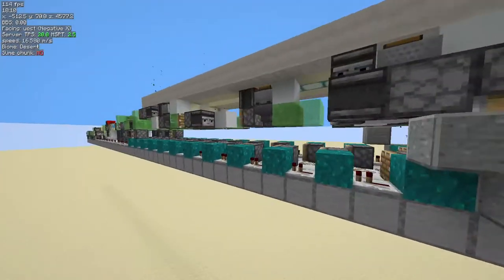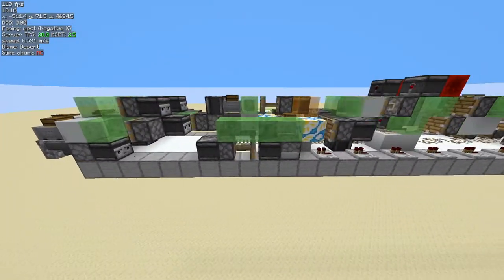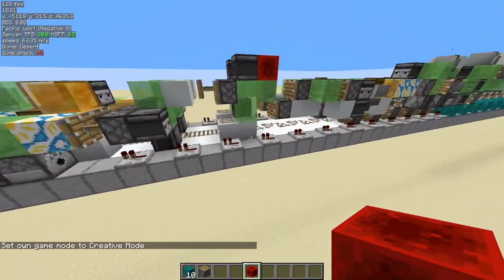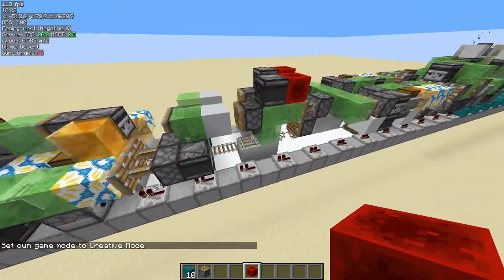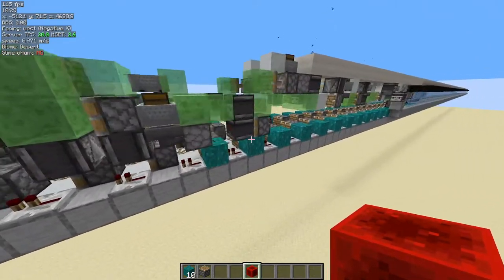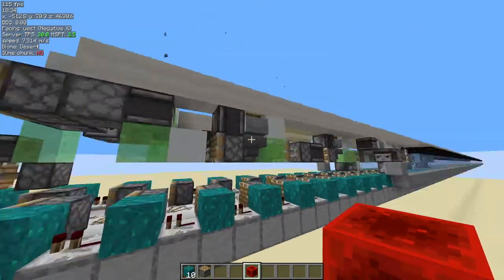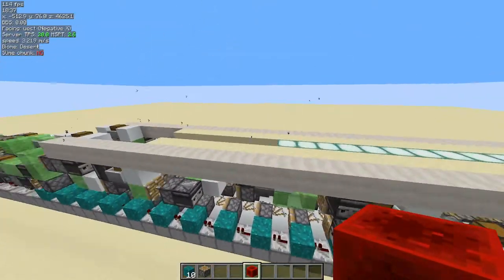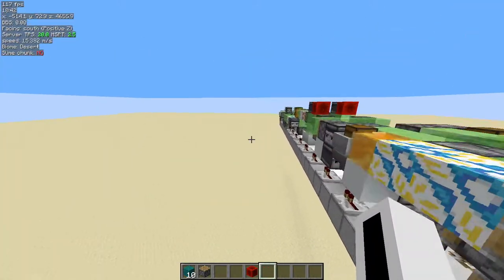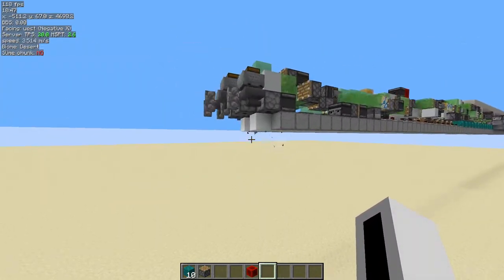What this machine does is it's simply a collection of modules. You have the module that places the floor, the module that places the repeaters, one that places the rails, one that curves them, one that places the pistons, the solid blocks to power the pistons, and then the rest of the room like the roof, the walls, and the carpets.